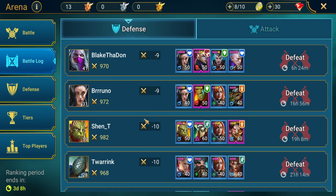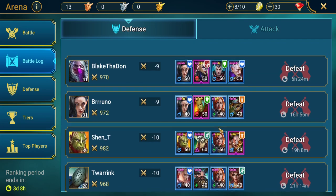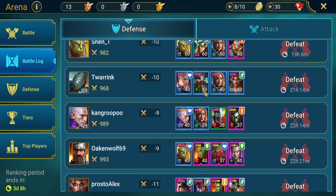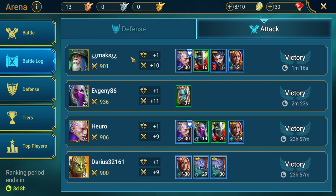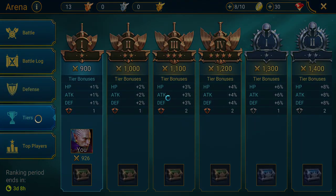There's a battle log just to show you what's occurred. These are all our defensive battles — we've just been defeated on all of these, and these are the teams that have defeated us. That shows us our minus points. Then we can go to the attack log and see what teams we've defeated, and it shows how many points we've gained from those wins.